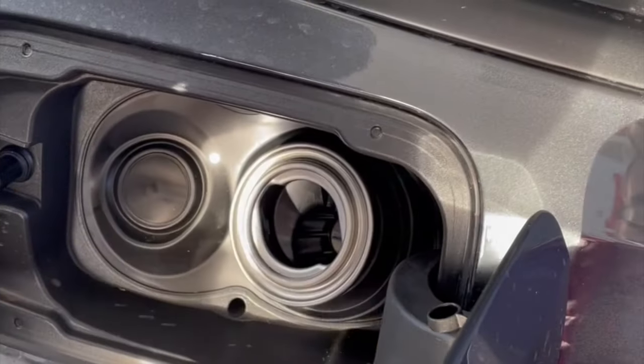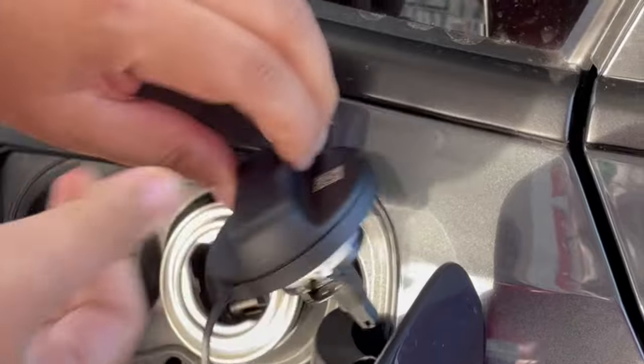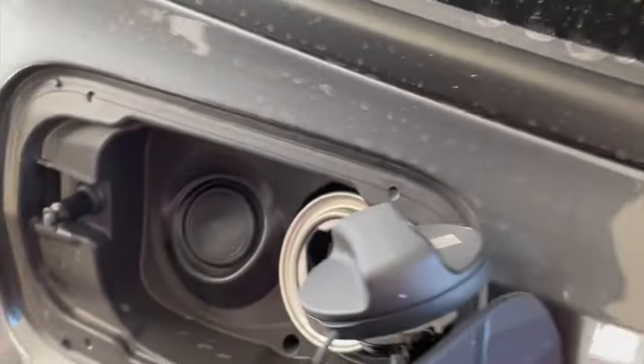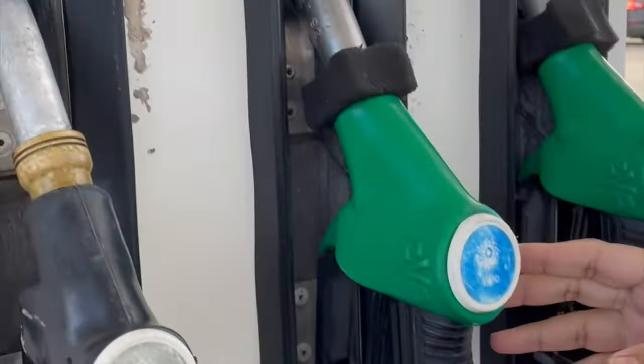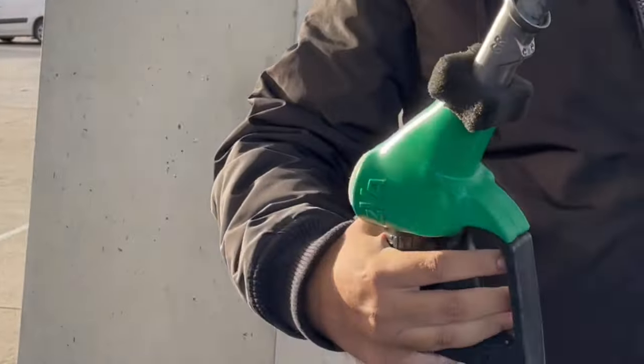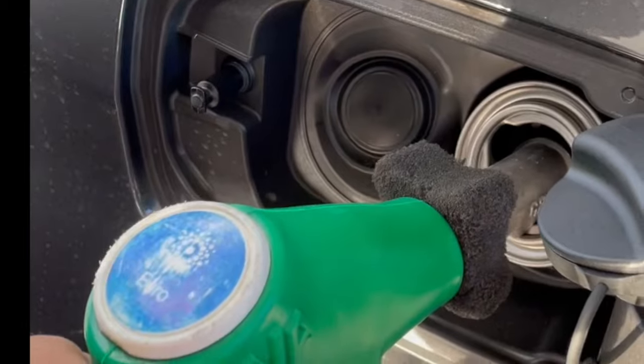Just open up your fuel cap and place it here. When you select E10 — the one you've chosen — take off the nozzle. Don't press the trigger yet; insert the nozzle first, and then hold it.